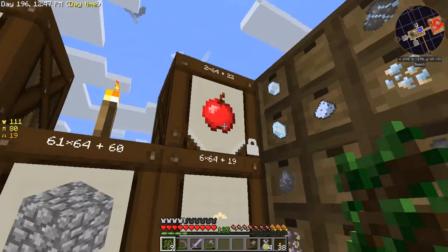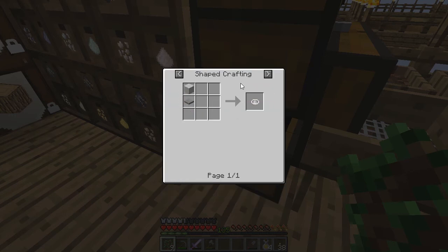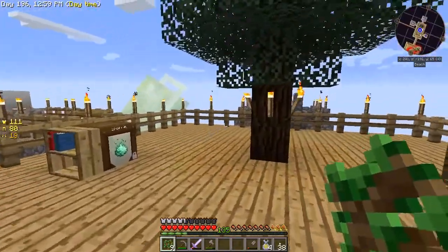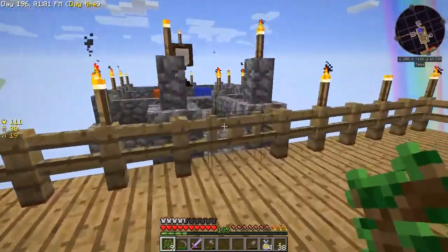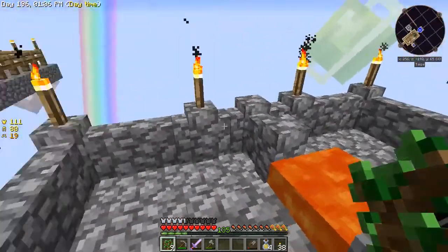I've also made apple juice now. So I've got a juicer, which, if you remember, it's a very simple recipe — bit of stone on top of a pressure plate. And we had tons of stone from the cobblestone generator, which is marvellous.